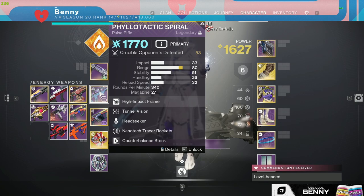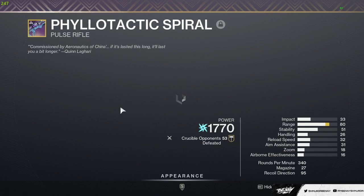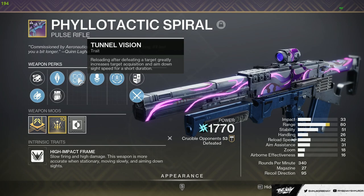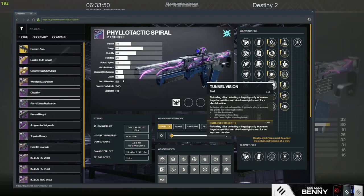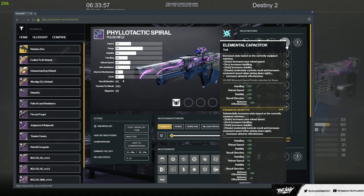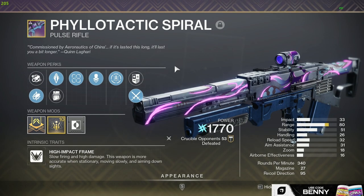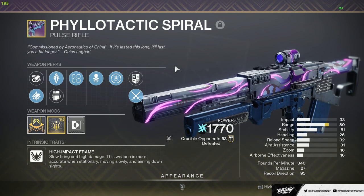Okay, so that is going to be it for today's video on the Neomuna pulse rifle. You can craft all these Neomuna weapons so I'm really excited to try out an enhanced Head Seeker roll. I'm not sure what we can get in the first column — that'll be the god roll — but I think tunnel vision would be the go-to. Maybe Tunnel Vision Kill Clip instead of Tunnel Vision Head Seeker, but either way this thing can roll some nice things. You could probably do some cool stuff with Elemental Capacitor on Void for the stability as well. Thank you guys so much for watching — I am trying to pump out the content now that Lightfall is out. If you enjoyed, please drop a like and a sub and catch my next Lightfall video in your sub box. Peace.